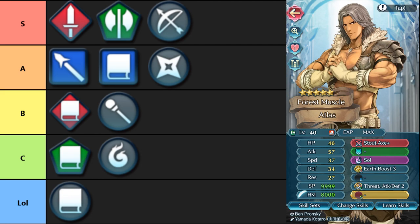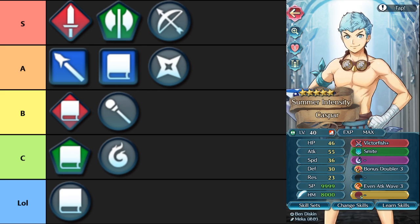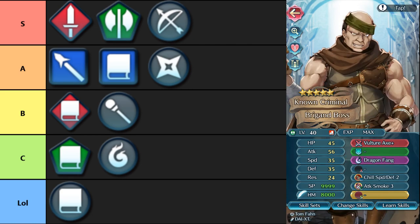In terms of new weaponry, we have Stout Axe — fantastic for defensive plays. If you're a unit meant to tank in the enemy phase, reducing damage taken is really good, especially if prone to doubles. Brave Edelgard is a notable candidate: she gets 50% reduced on the first hit from Stout Axe, and then 80% taken off on the second hit from Black Eagle Rule. You also have Victorfish — a melee specialist weapon that debuffs defense, boosts your own, and steals visible buffs via the Binding Necklace effect. And finally, Vulture Axe, which is just plug-in axe.